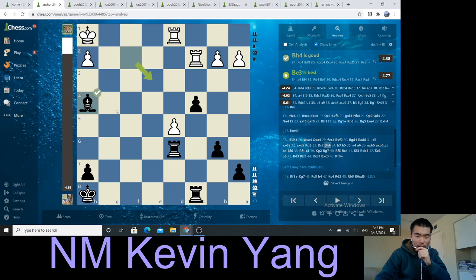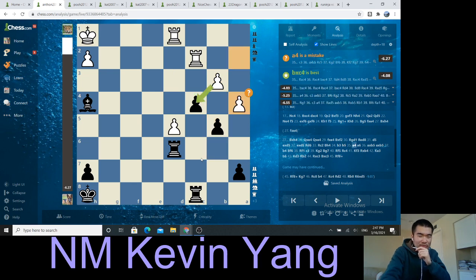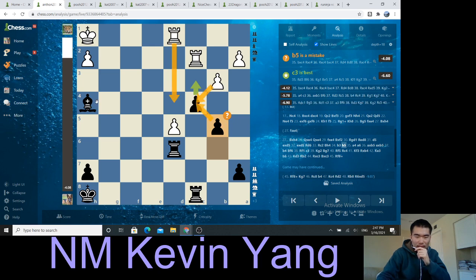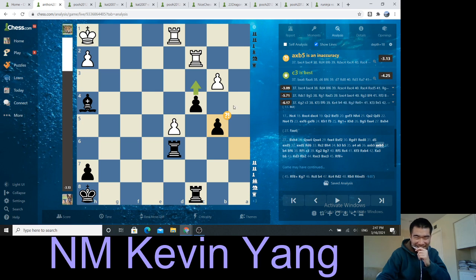Rook c2, bishop to h4 — I'm going to relocate to f6. B3, b5. Now at this point you can see my moves aren't of the highest accuracy. The reason is I have like five seconds left and there's no delay — it's a no-delay game, you do it or you die. I was moving on increment. Now one thing Anton could have done is take, take, and rook to d4, saying I'm going to attack both things on the same rank.